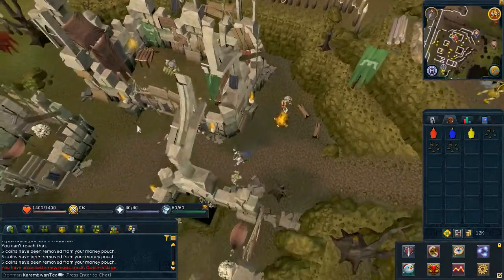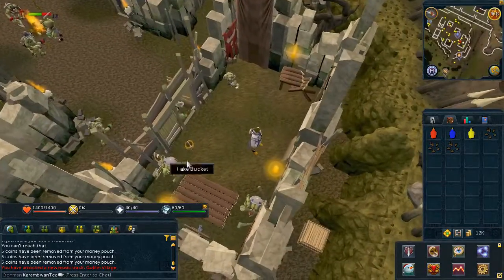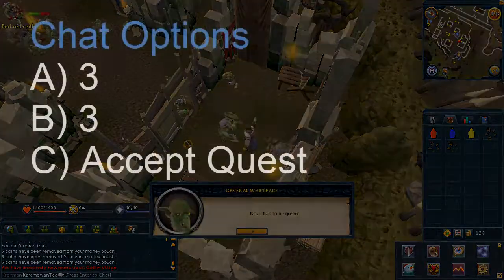Once you've obtained the dyes and the goblin mails, head to the center and speak to any of the generals. Choose the chat options on screen.